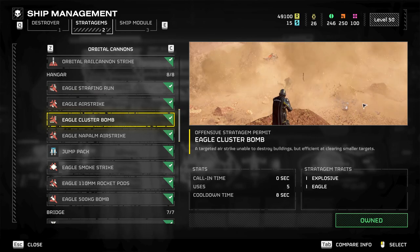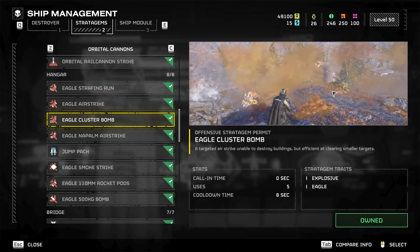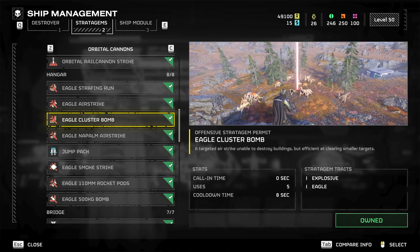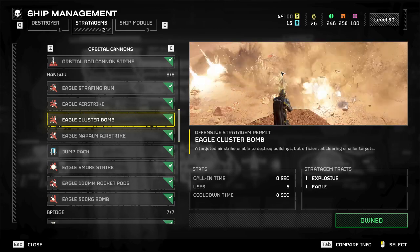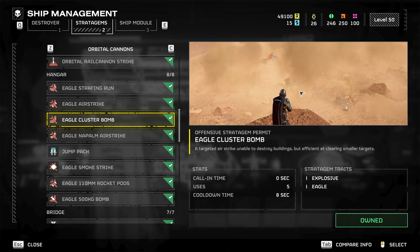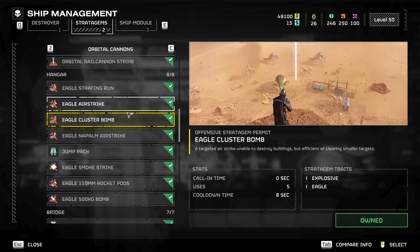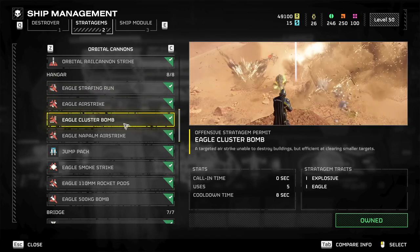Cluster bomb — this has five uses. It looks like it goes in a horizontal wall rather than a straight line. That puts a blanket across, but it's clearly not blowing up everything — you'll miss some stuff. It'll clear chaff but heavier stuff, not so much. The airstrike goes straight on; the cluster goes side to side.